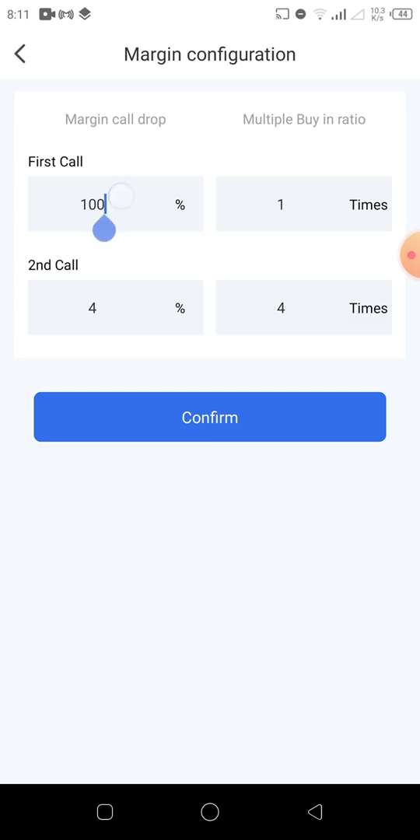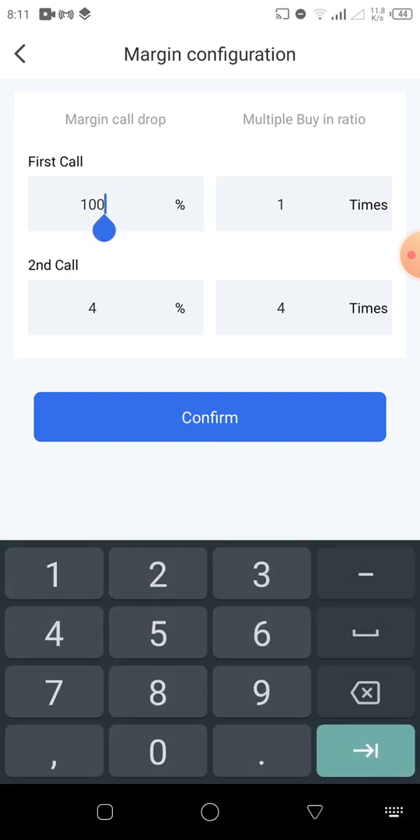Let's dive into the margin configuration. This is where the money is. When you're trading one-shot, there is a higher probability that the market would try to retrace back by at least one or two percent. That's why we are using these settings — pull one here, also pull one — so we are really assuming that the market might come back by two percent.